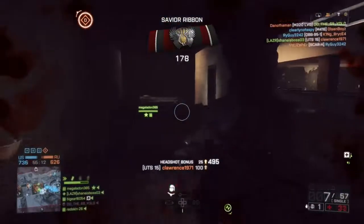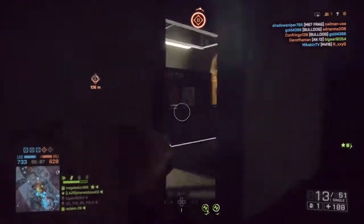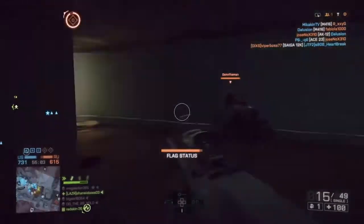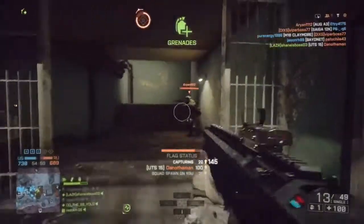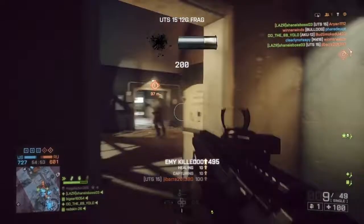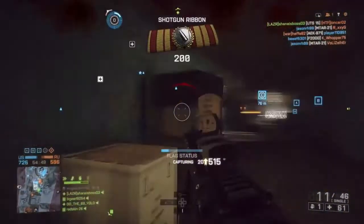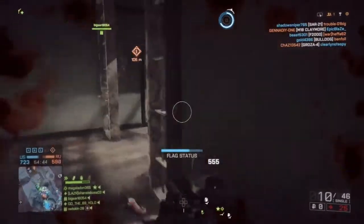The best shotgun for feeds in my opinion is probably the UTS. It has a 15-round magazine that can be reloaded pretty quick, loading into the left and right side of the gun. It's a one-shot kill out to pretty incredible distances for a shotgun, and as you can see on Operation Locker, I just go on a really good streak mowing people down because of how fast this gun kills at long and mid range.